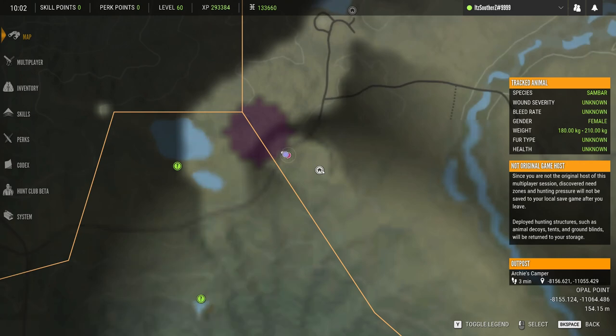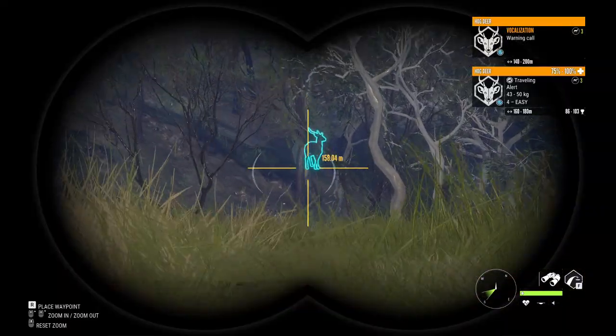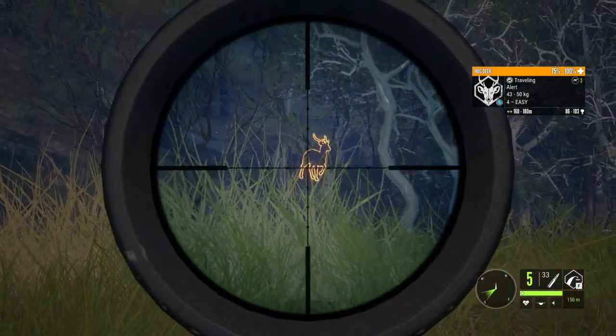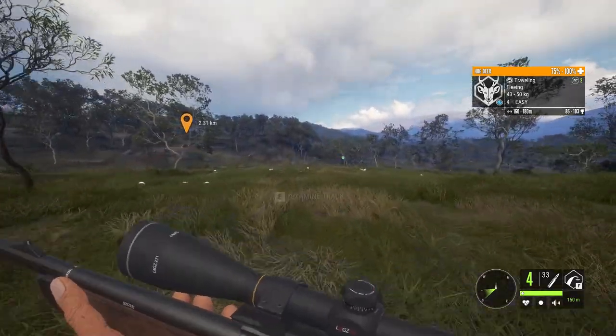We just made it to this outpost and we're working our way now to that lookout point. There's a decent sized hog deer as well — they're class three, so I'm going to be using my 243 and getting a shot into him and he should start going down.